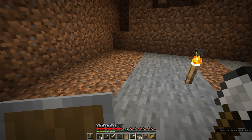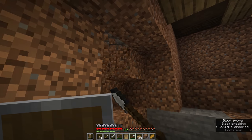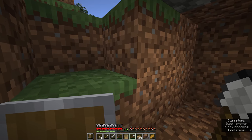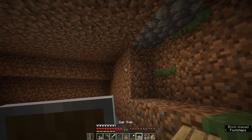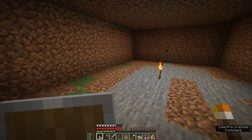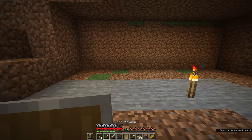A six-block wide storage system is probably going to serve us pretty well, although since the entrance is three blocks wide, maybe we can push for seven. It looks like we are seeing a little bit of the outside — we can put a dirt block there and nobody will know the difference. The room we've got now is seven blocks wide by nine blocks long, and I think that'll be the perfect size for our storage system.